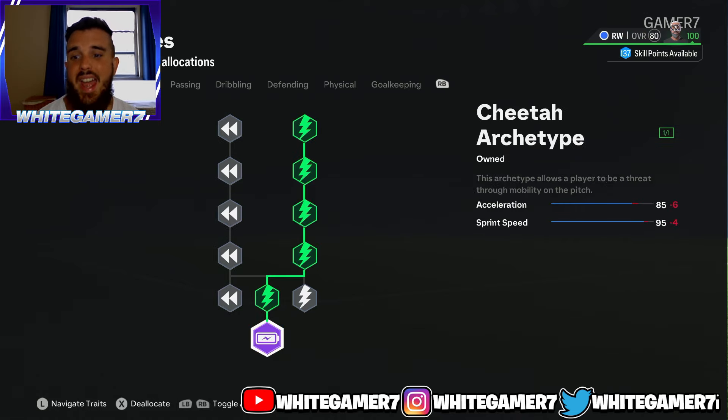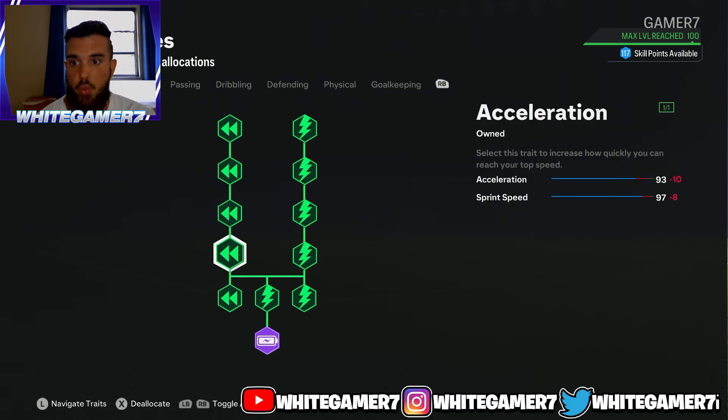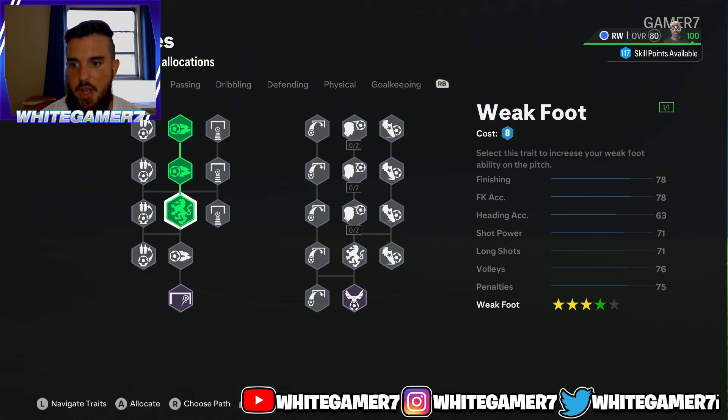Now we have the skill tree. This works for both old gen and new gen. You're going to max out your pace — you don't want to be a slow winger; in real life all wingers are fast. This will give you 93 acceleration and 97 sprint speed. Whether you're playing competitive or divisions, you'll come up against fast wing backs or full backs, so you always want to max out the pace.